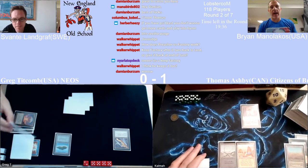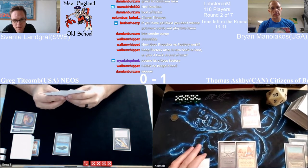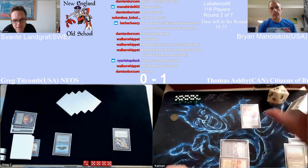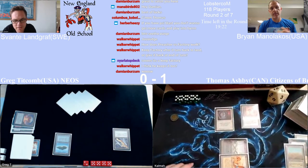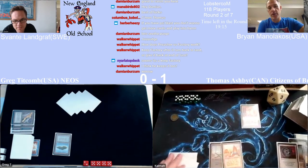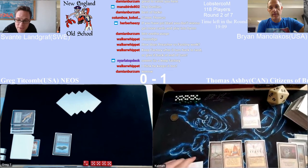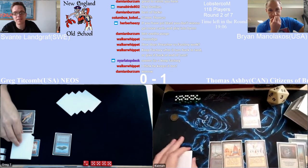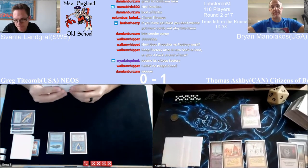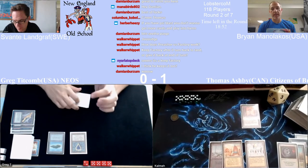No lands here — sitting on an island is certainly not optimal. Look at how sweet this is — first turn Vice plus Serendib and Thomas is at a huge disadvantage right now. Well, it did miss a land drop and he has Swords and Disenchant, but of course Thomas is playing spells to stop his opponent, he drew some of them. It's just funny again — this is another example of how swingy these games are.